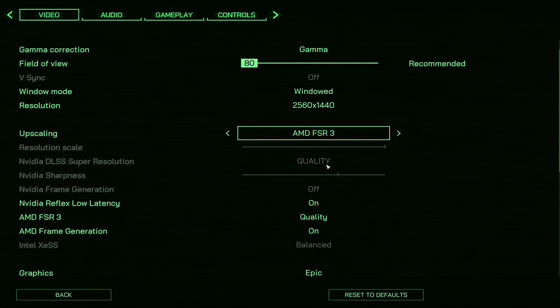Enabling frame generation in Remnant 2, we go from around 100 to 150 frames per second, and the frame time graph looks much better than Robocop's. This actually does feel smoother — one of the few games where I've seen FSR3 frame generation actually work pretty well. The only thing I can pick up is some crosshair flickering near foliage like tree leaves, but otherwise it does a very good job. I'd not mind playing like this on a 165Hz panel.